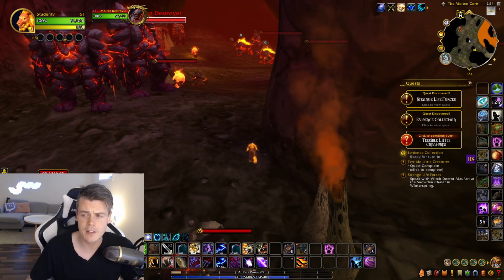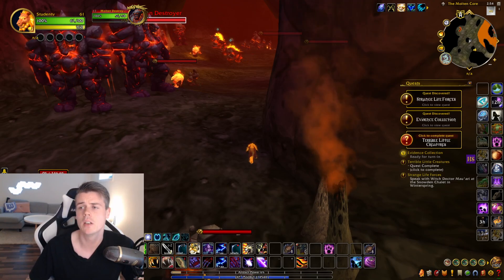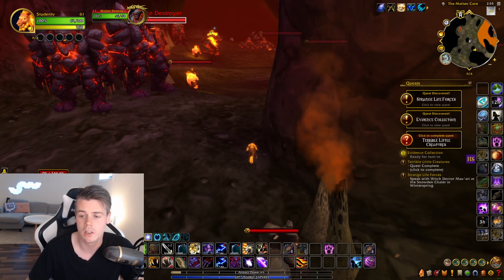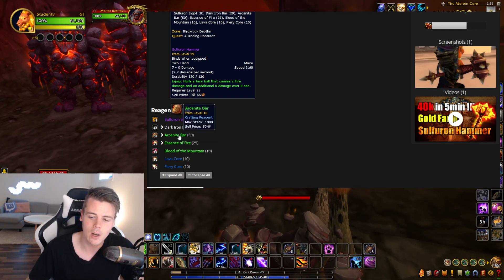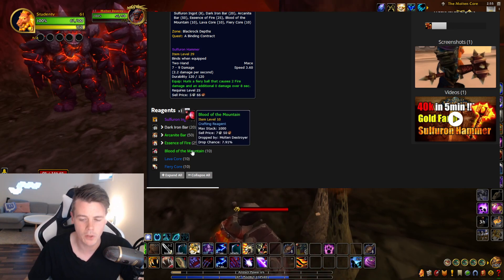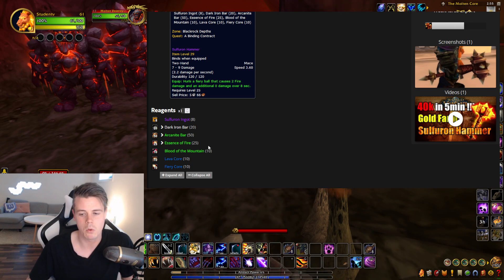That's the achievement, and the reason why prices are going up - though they seem to be quite steady now. Of the two materials needed to craft the Sulfuron Hammer, the two you can farm in Molten Core are the Dark Iron Bar and the Blood of the Mountain. Those are the materials of interest.